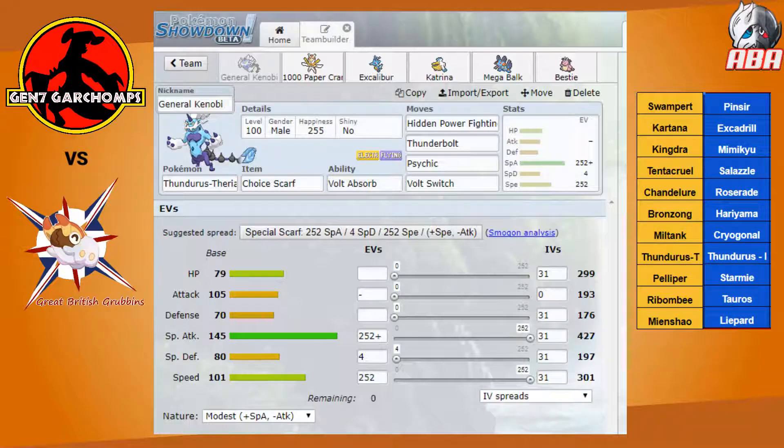The biggest problems I'm going to face here are Starmie and Mimikyu, because it's Mimikyu and I've got nothing with Moldbreaker or to cheese its disguise. I can kill Starmie with Kingdra Draco Meteor in rain, but there is one way I can counter a ton of his offensive threats right out of the box, and that's by running Scarf on Thunderous-T.